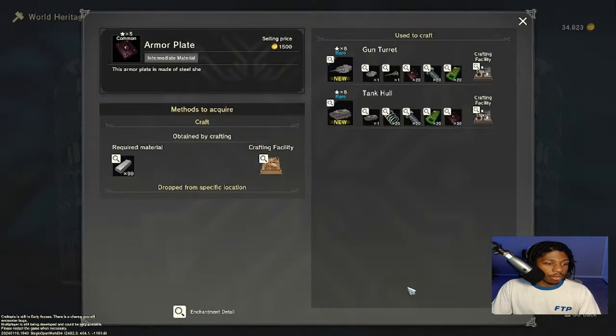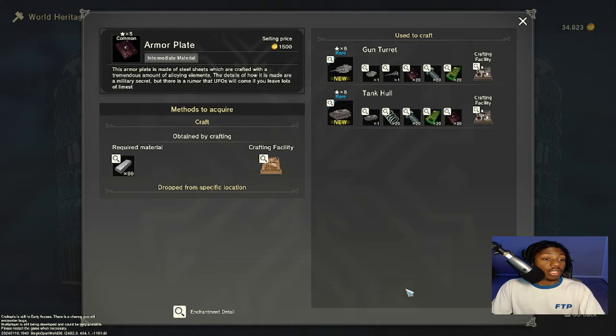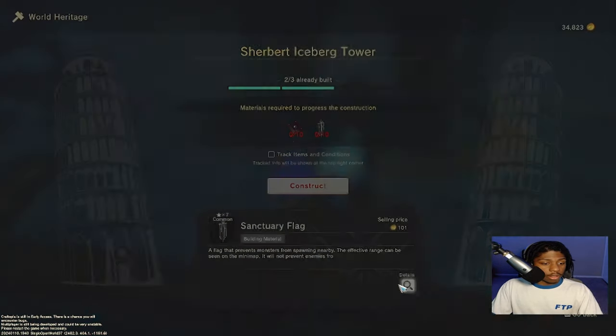Maybe I have seen these before. Where are these crafted? Crafting facility in the normal one — really interesting. It requires 99 each — I can do that. I've got a lot of iron, mucho amounts of iron. And as far as the sanctuary flag, I'm still alive. Is that silver? Yeah, that's silver.